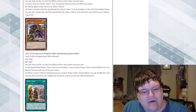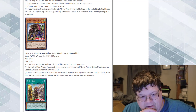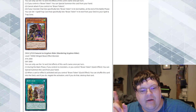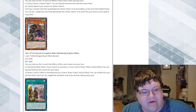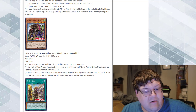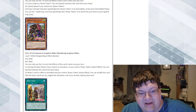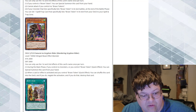Next up we got Wandering Gryphonrider, with 2,800 ATK. During the main phase, if you control no monsters or if you control a Brave Token, you can special summon this card from your hand. When a card effect is activated and you control a Brave Token, you can shuffle this card into your deck, and if you do, negate that activation and destroy that card. That's basically a free negation, deployable for literally free.